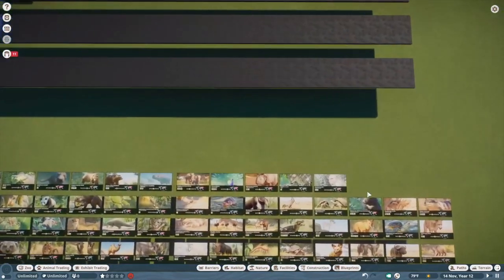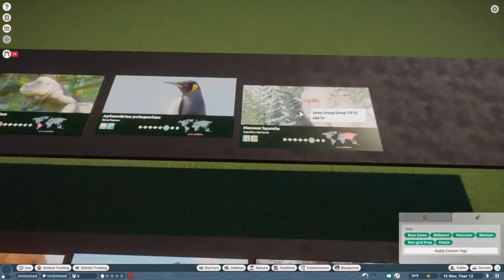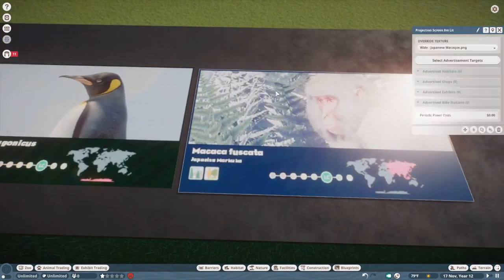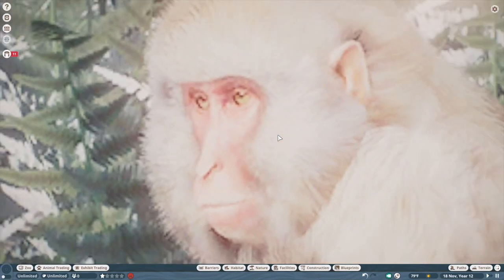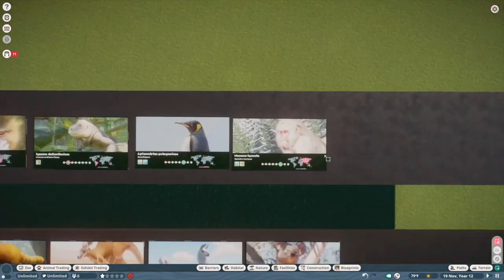Japanese macaque — another S tier monkey I think. Yeah, it's S tier, I have no issues. They really nailed the face on these guys. And the fur — they're just kind of like little white dudes. They are literally white.